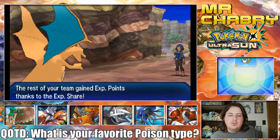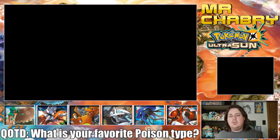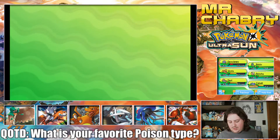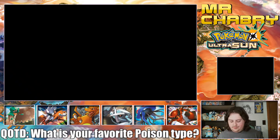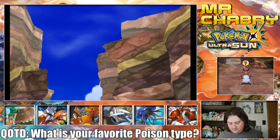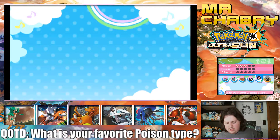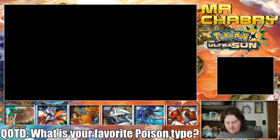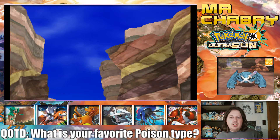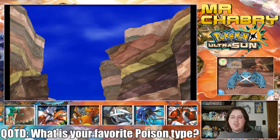Alright, so I guess there's one more trainer. I'm going to go to the Pokemon Refresh and heal up Cobalt. This is actually pretty cool — you don't have to use a full healer or anything. Just rub your Pokemon on the head with this little dabber. There they go, all fine and dandy.